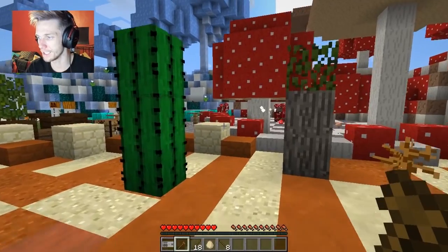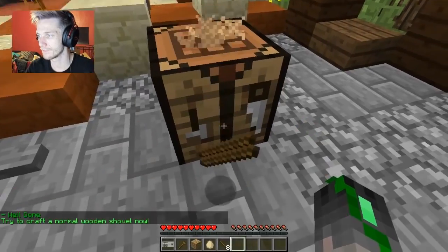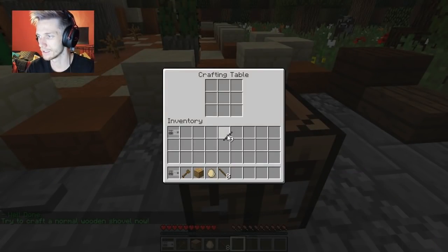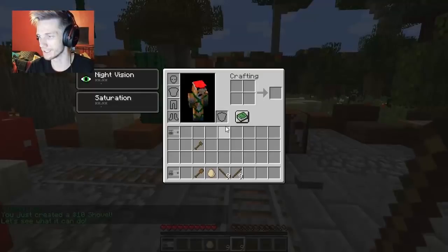Let's move this one out of the way for a crafting recipe and let's put this one in. A bunch of sticks makes a block apparently in this world. That's fine. Try to craft a normal wooden shovel now - stick, stick, and that... you just created a ten dollar shovel! We have the ten dollar one now, let's see what it can do.